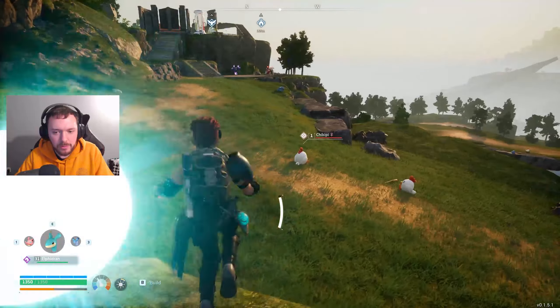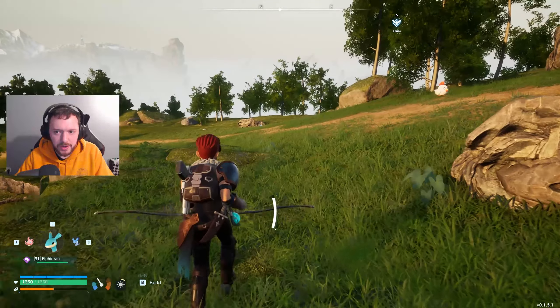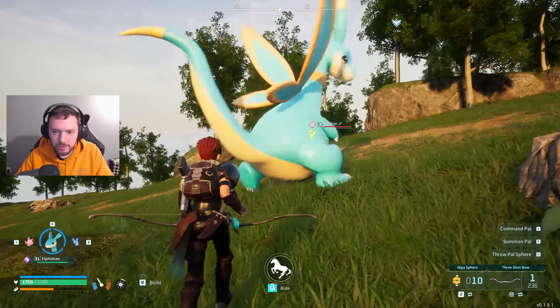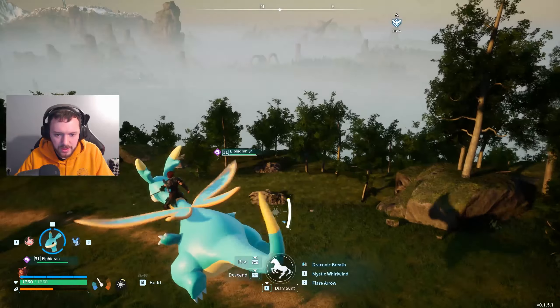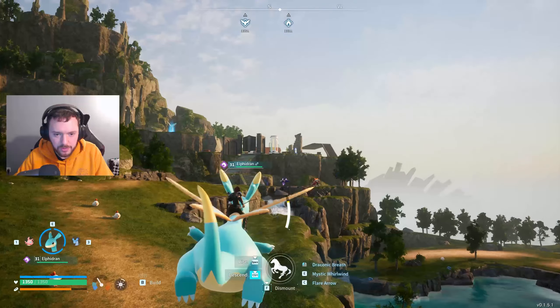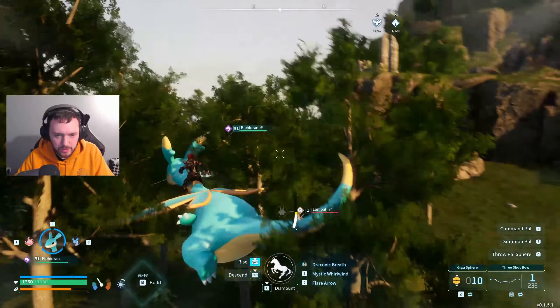Hey, how's it going guys? I'm gonna very quickly be showing you how you can basically make flying a little bit more comfortable in Palworld. So the very first time you get them out, you're gonna jump on and find that they take up a significant part of the screen. I found this pretty annoying, especially when you get close to things you're flying past — they're quite in the way.